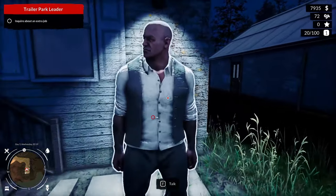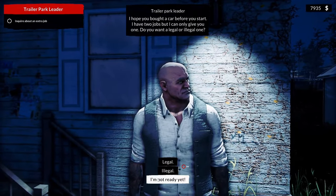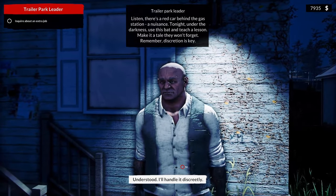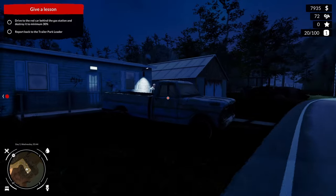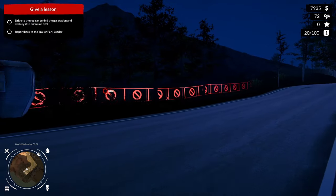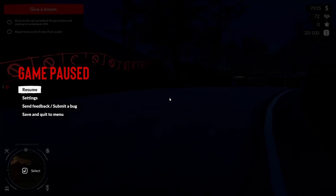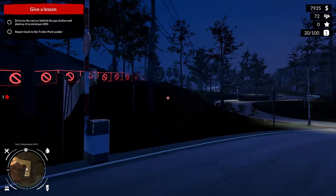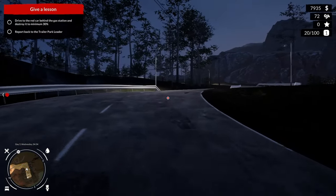Extra job? Let's go check this out. Of course I want illegal jobs. Behind the gas station, use a bat, teach a lesson. All right, apparently I'm going to do that. How do I get back? Can I borrow your car? I don't want to run all the way there. I guess I should have listened when he said you should have a car, and there's no one selling cars right now. I got taught a lesson, huh?